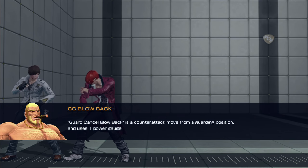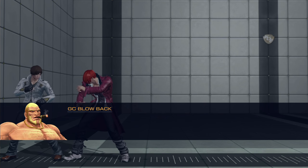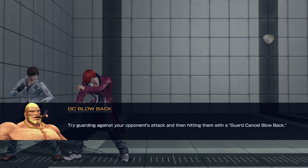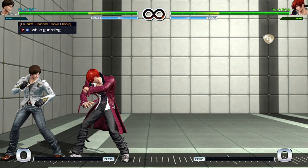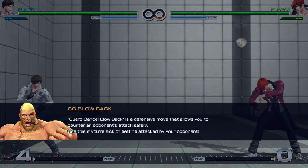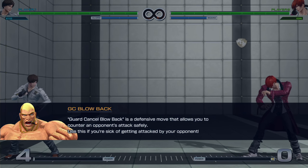Guard cancel blowback is a counter attack move from a guarding position — this sounds like an alpha counter from the Street Fighter series. You do heavy punch and heavy kick. Guard cancel blowback is a defensive move that allows you to counter your opponent's attack safely. Use this if you're sick of getting attacked by your opponent.